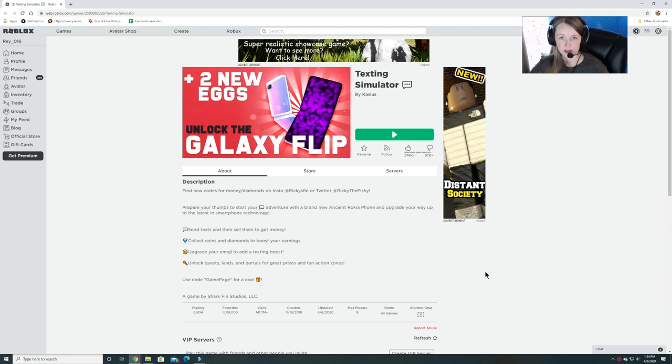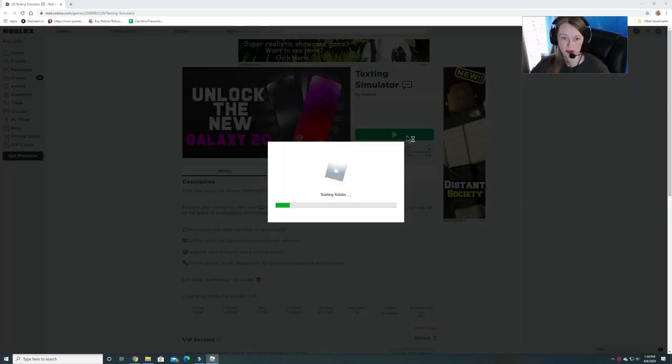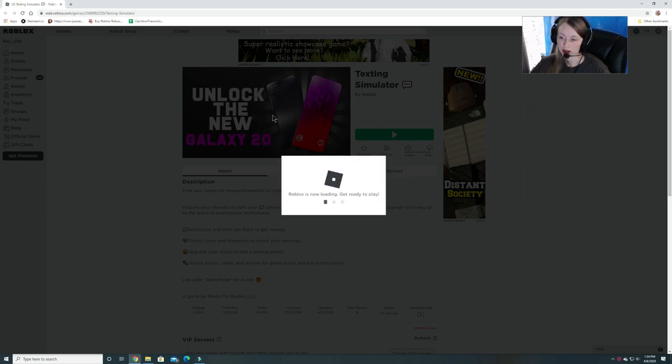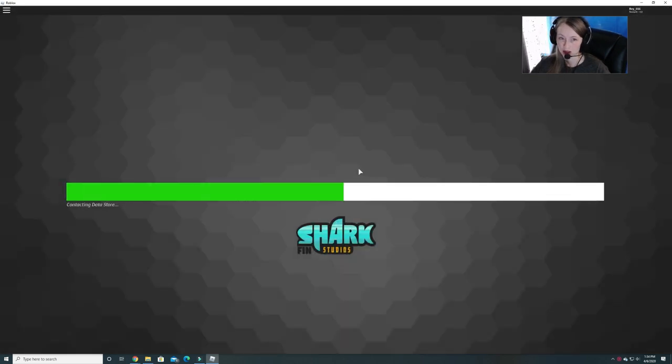Hey guys, welcome back to Burgess Funhouse. I found out that Texting Simulator already has its egg available, so we're going to join the game and see if we can figure out how to get the egg. Texting Simulator also has its own egg hunt where you can find five eggs and get a special pet. Stay tuned and we will show you how to get those, as well as the one for the Roblox event egg.